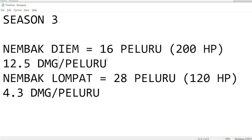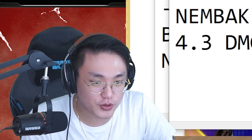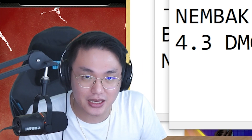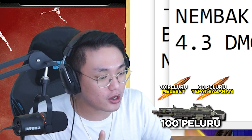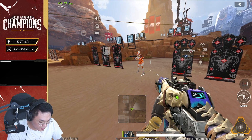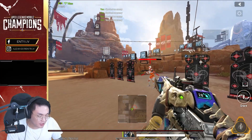That means 30% accuracy. When we shoot while jumping, accuracy is only about 30% now — nerfed by 70%. So 70% of bullets miss, 30% hit. If you have 100 bullets, 70 miss and 30 land. I think that's fair. The range tested was only about 6 meters, and even at that close distance, the effectiveness of jumping while shooting is only about 30% accuracy.